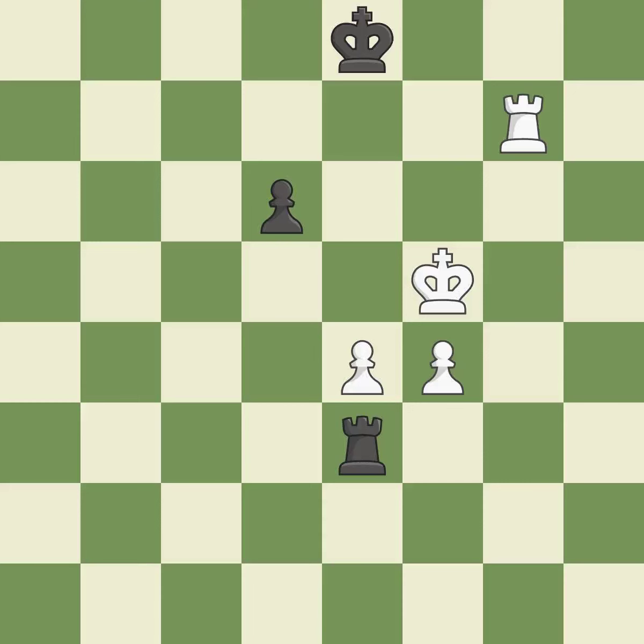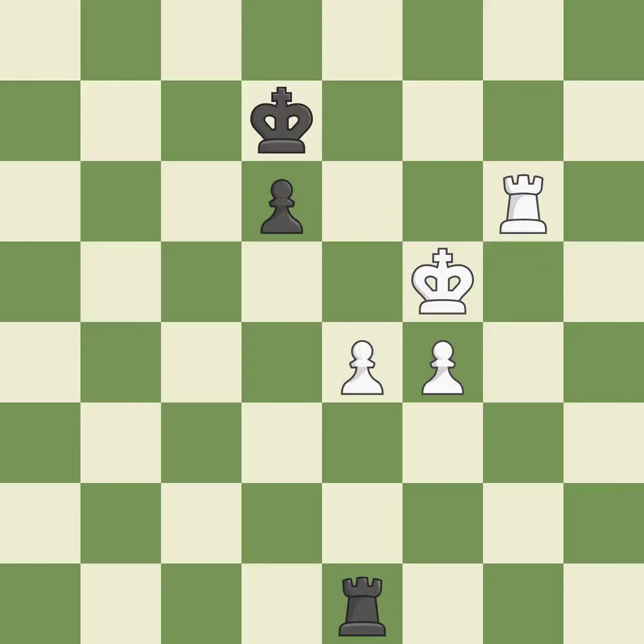It is incorrect. Only one move worked there, and this wasn't it — it is a mistake. The best choice is this one. This defends the attacked pawn. What I would have advised is that. A solid choice. This puts the rook behind an opposing passed pawn, which helps counter the pawn's push to promotion.